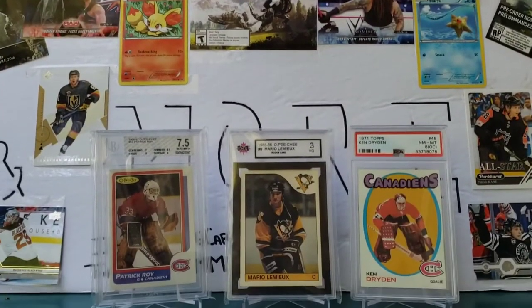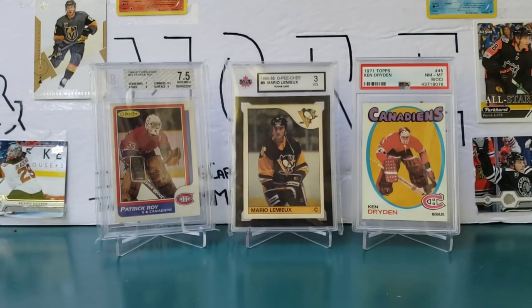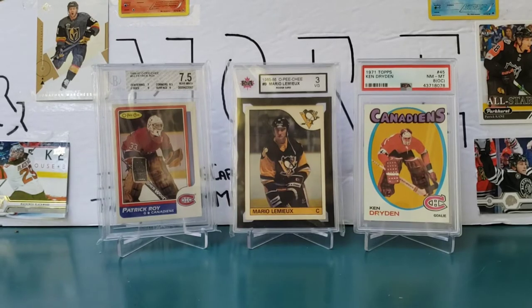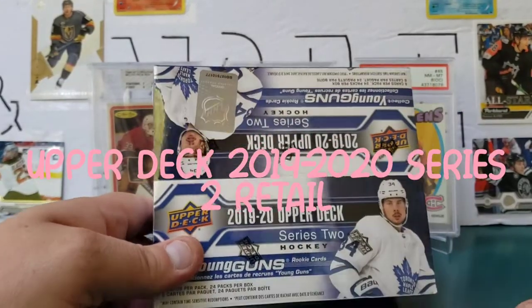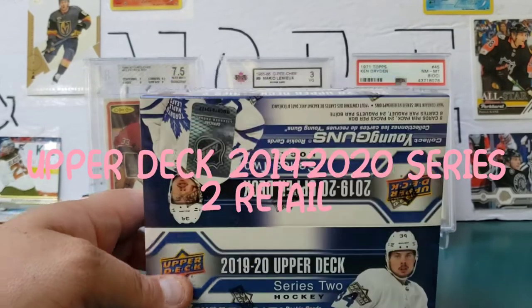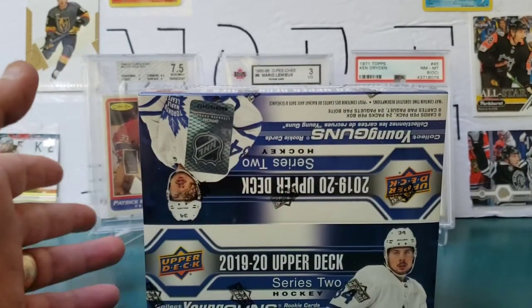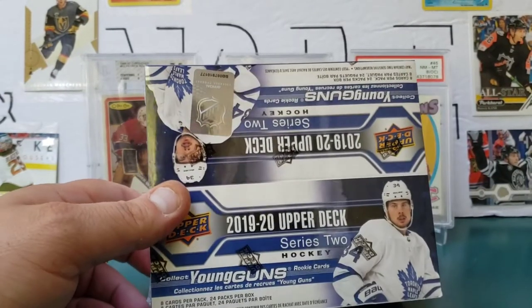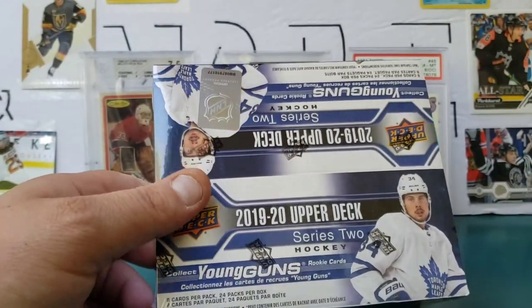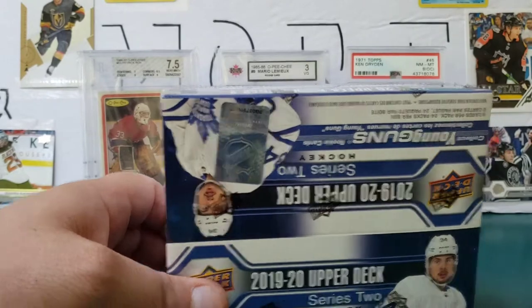Hi everyone, it's Anthony from Gaming Cards and More, welcome back to another video. Today we've got retail Series Two. Recently did a Series One — it was not amazing, but I did get the Hughes Brothers checklist and a Palining Young Guns. We're going to go with Series Two today and maybe we can get some of those Young Guns I'm missing in the collection.